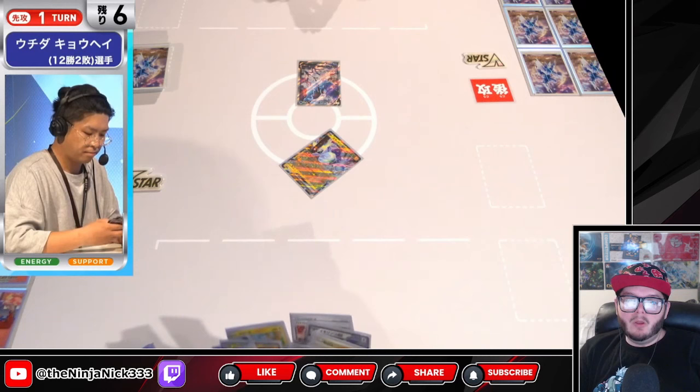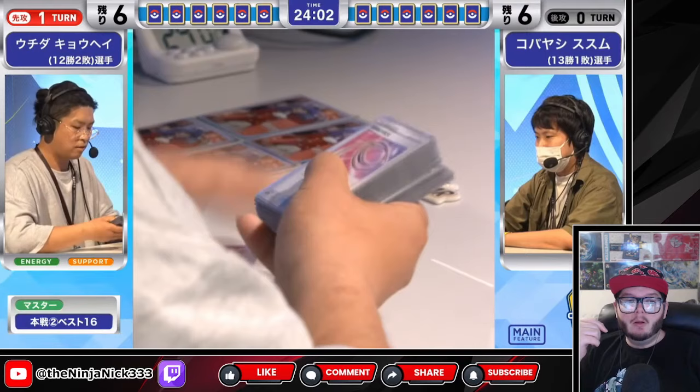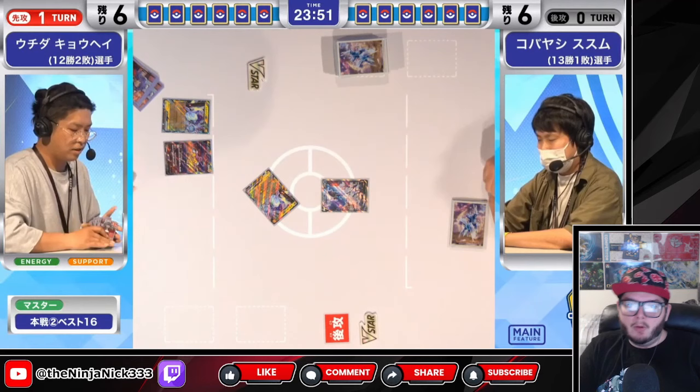With one Moridon, you can get another Moridon and then usually a Mareep, and then you use the second Moridon to get usually a Raikou or Raichu, something like that. Then you usually Ultra Ball for the Squawk ability and use that turn one, or you just don't Squawk and you find the last Pokémon another way — because usually having three Moridon in play is pretty, it's a little bit much.